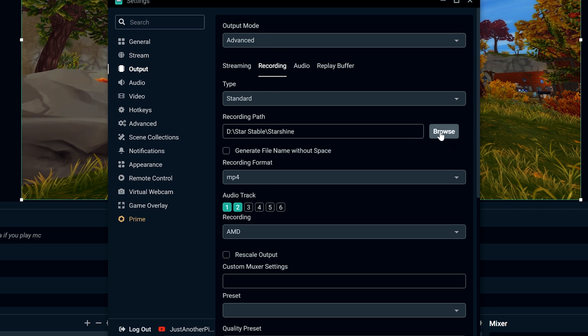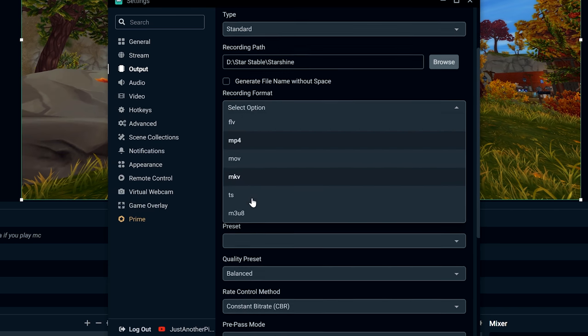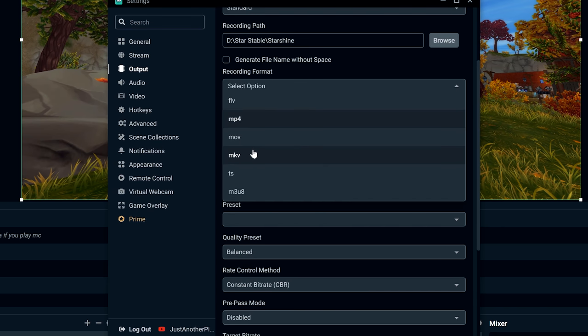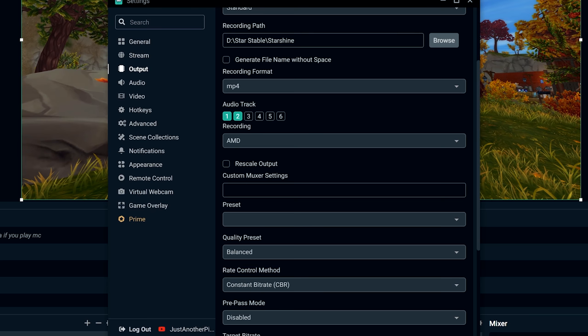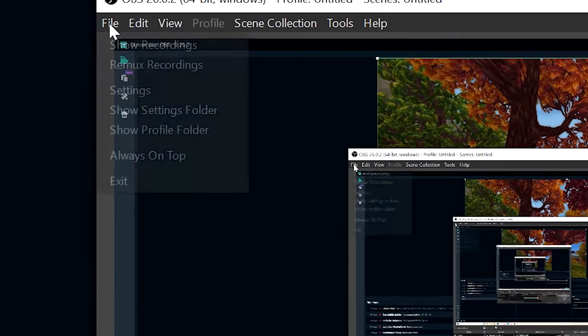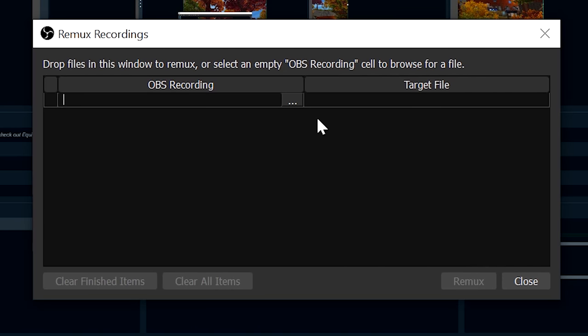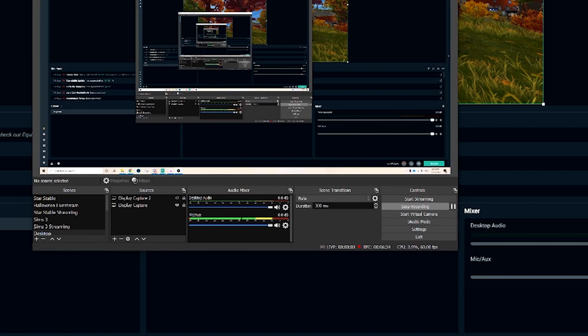You can record as either MP4 or MKV. MKV is probably better because if your computer shuts down or you lose power, MKV will save your file whereas MP4 will not. The downside is most editors can't read MKV directly — you have to convert it to MP4. In OBS Studio you can do this by clicking File, then 'Remux Recordings,' clicking the three dots to open your MKV file, clicking Remux, and it will output an MP4 in the same location.